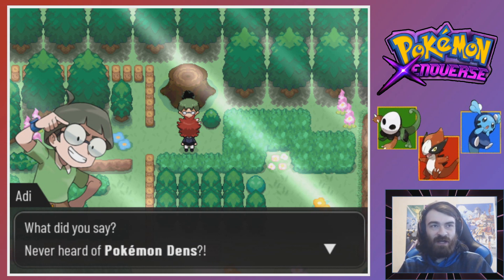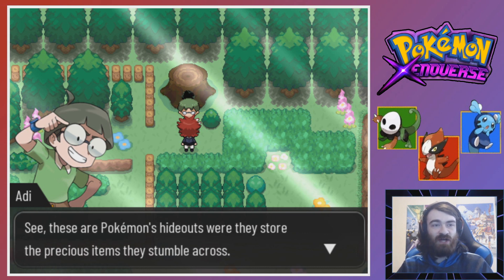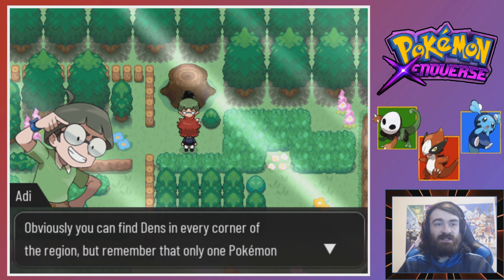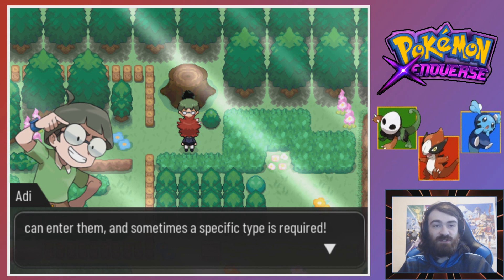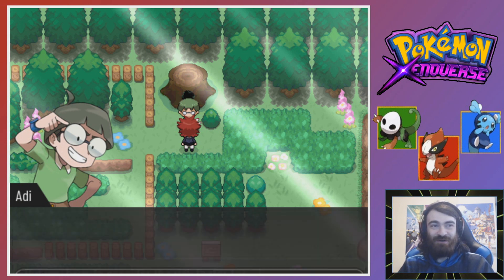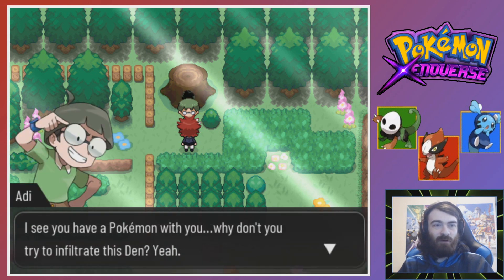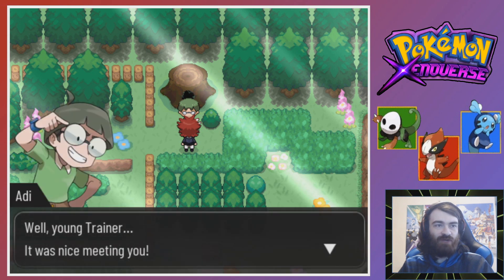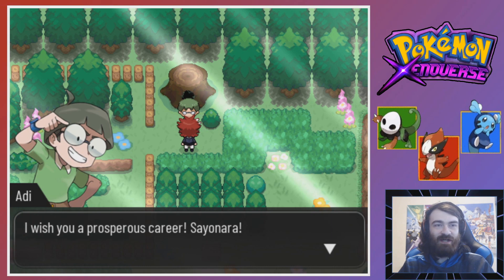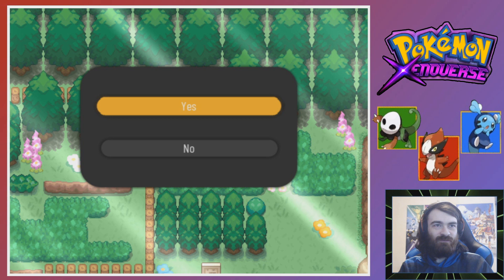Never heard of Pokemon Dents? Are they like Grottos? These are Pokemon's hideouts where they store precious items they stumble across, like berries. You can find Dents in every corner of the region, but only one Pokemon can enter them and sometimes a specific type is required. If the Pokemon inside the den realized your buddy was there, it wouldn't hesitate to cast it out. There's a Pokemon den - do you want Shileon to take a look inside? Sure, go for it!